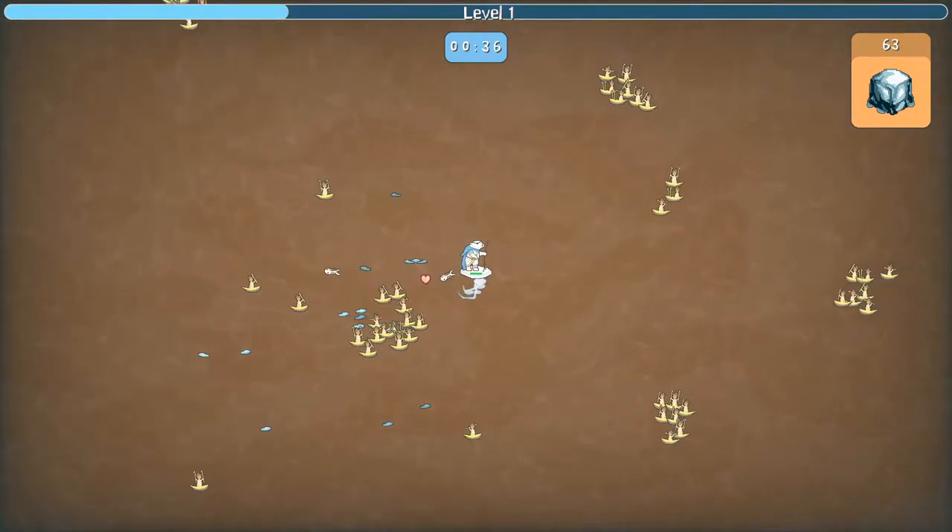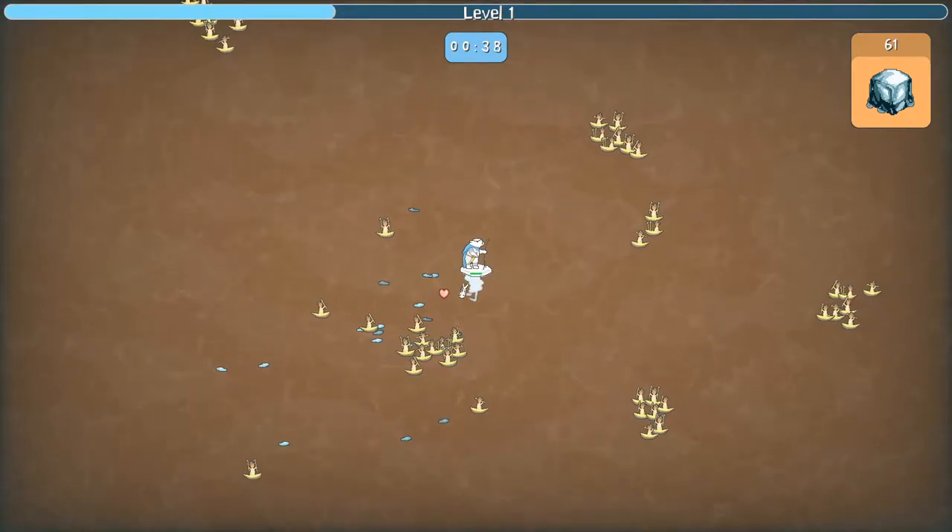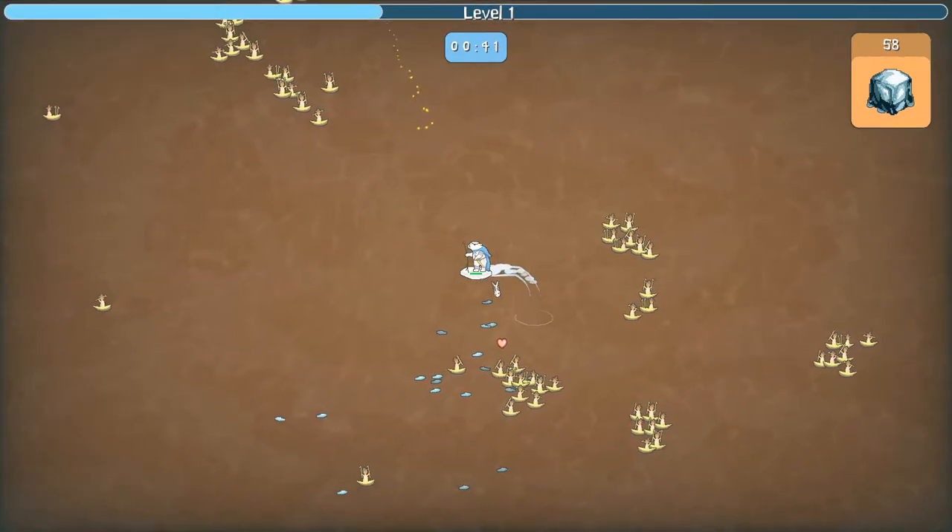I've now broken a crate, and I have one power-up, which is a heart. I haven't lost any health yet, so I'll leave the heart for later.